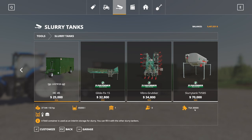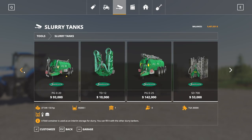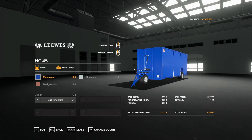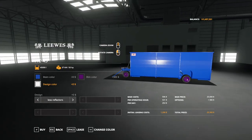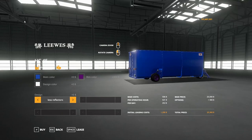It does say TSA 30,000 — I think that's just so you can hook it up to refill it. Going into the store, you can adjust the main color to anything, the rim color to literally anything, and the design color with a couple of options. You can also choose less reflectors, narrow reflectors, or wide reflectors.